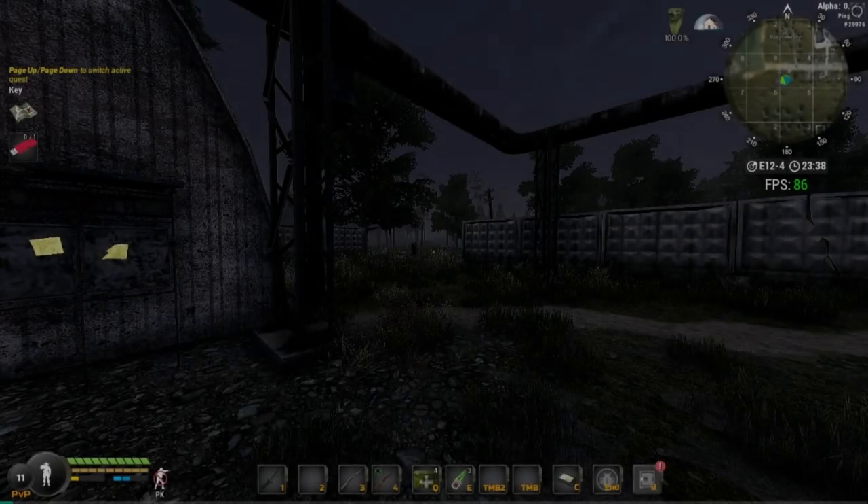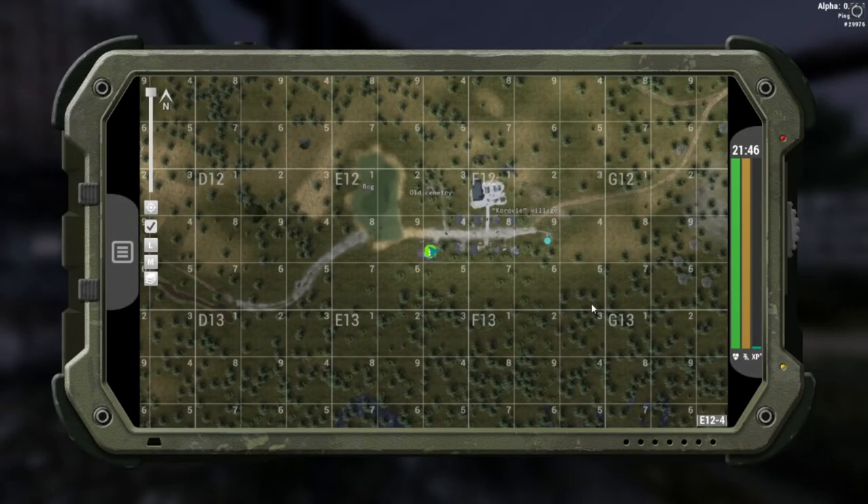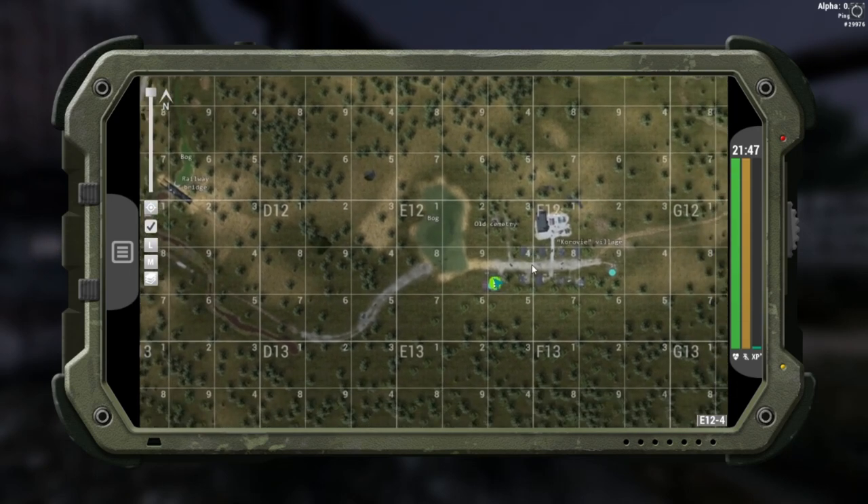Hey, how are we doing guys? Welcome to another Will to Live Online video. This is going to be a quest guide on the quest Key. You get this from Gosha in the Krobi village, the shopkeeper. This is a relatively easy quest - it's just a run up, grab, collect, run back.